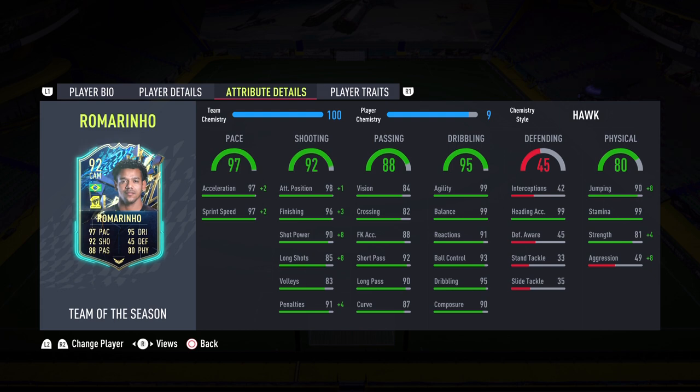He does bring some physicality as well — being 5'9 you don't expect that, but Romarinio is the exception. A nice 97 pace, basically 99, and when you combine that with the high agility and balance this guy has, he is going to be a nightmare for defenses. For shooting: 92 overall, 98 attack positioning, 96 finishing, 90 shot power — everything is in the 99s with the Hot chemistry style. Even the long shots get increased into the 90s as well.